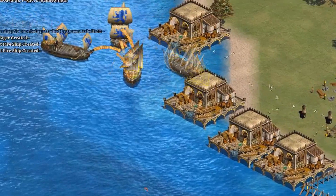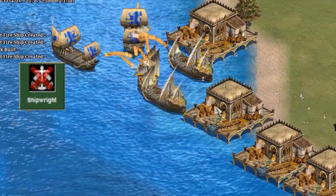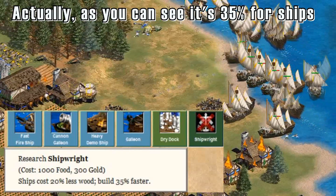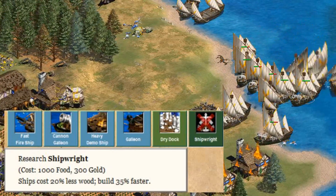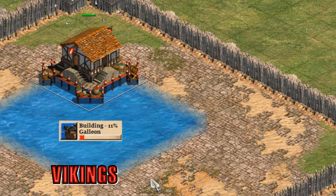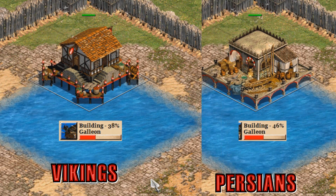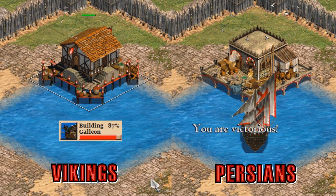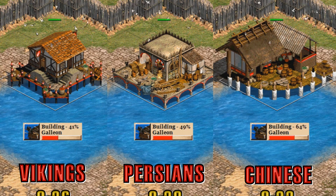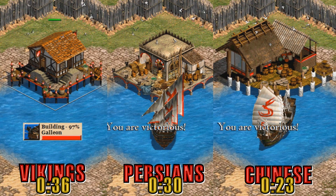When looking at the speed increase for the Dock, you have to keep in mind that the Persians do not have Shipwright. Shipwright allows Docks to work 25% faster and ships to cost 20% less wood. For a civilization without Shipwright, like the Vikings, it takes 36 seconds to create a Galleon, but it takes the Persians only 30 seconds. However, a civilization with Shipwright, such as the Chinese, only takes 23 seconds — making this essentially a worse version of the Shipwright upgrade.